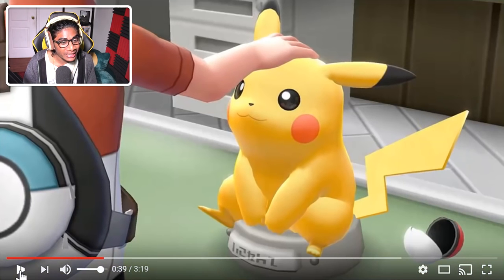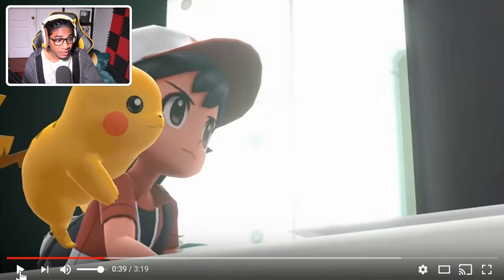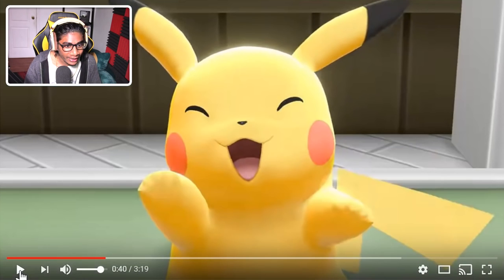He gives you your starter, which seems to be your Pikachu, sitting on your shoulder. You get a trophy and a Pokeball.